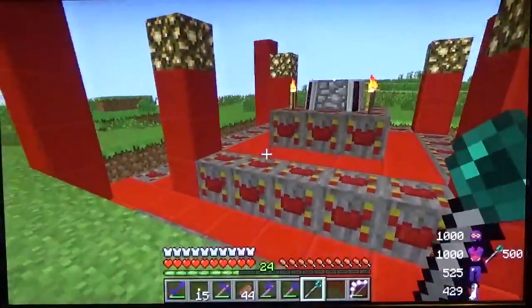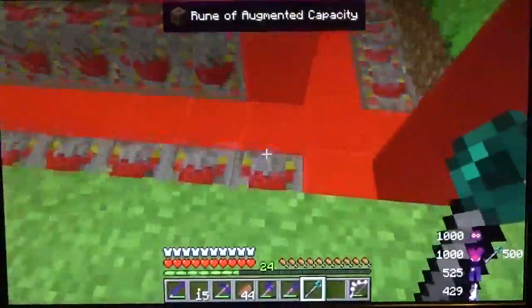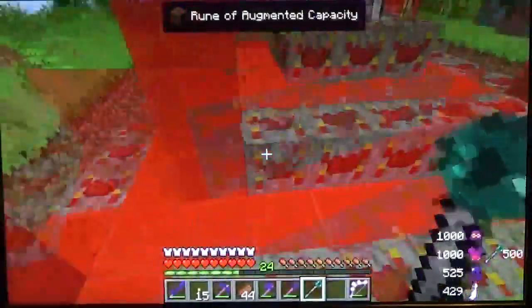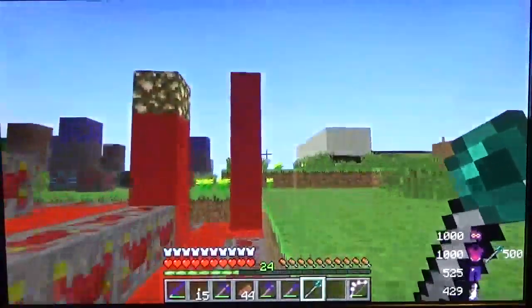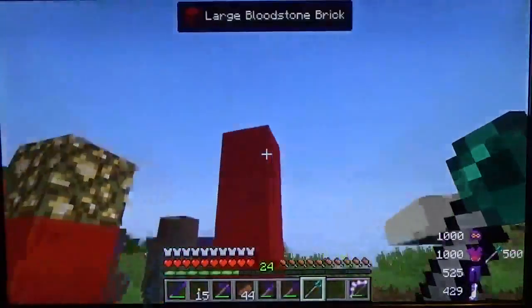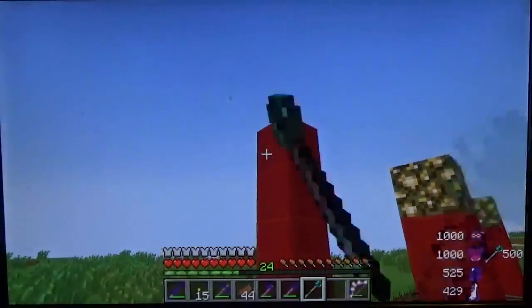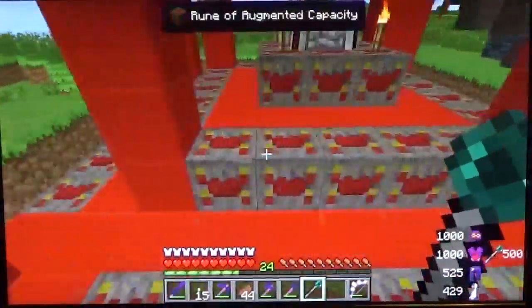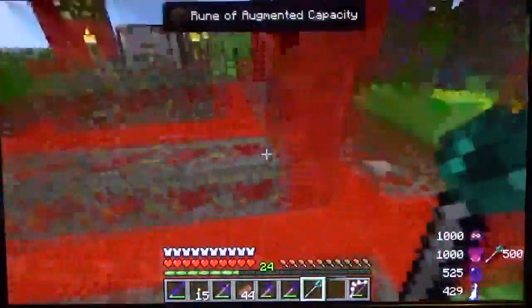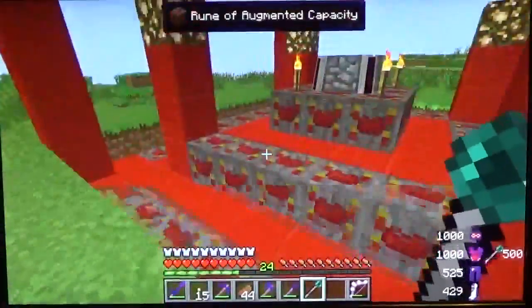Over here with the blood altar, we have upgraded this to tier four. The only blocks that are important in the tier four are, of course, the runes — you just add one more to each end. You take it out one, two, and drop down one. The only other block that matters is the top blocks. I decided to use large blood stone bricks for all this, because for one weak blood shard and one piece of stone, you get 32 of them. And I think it looks good.